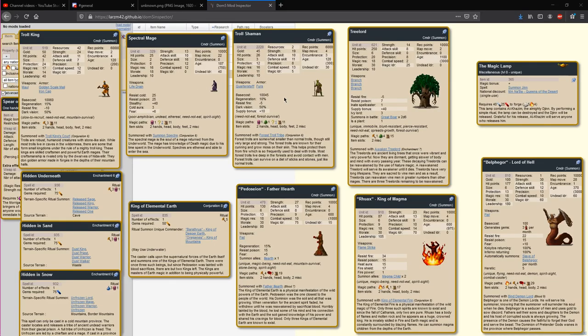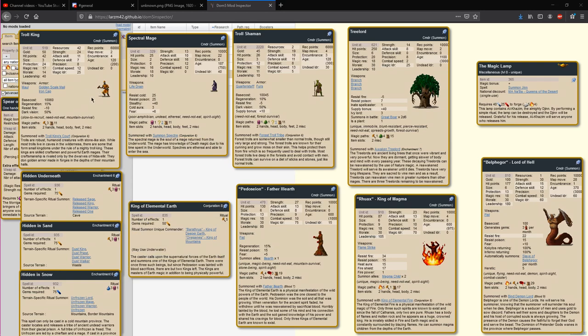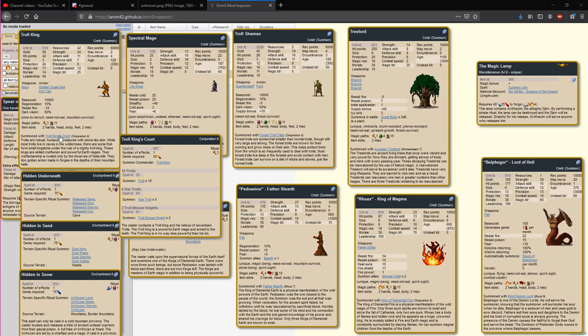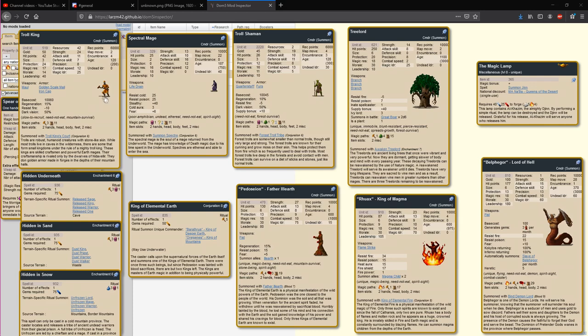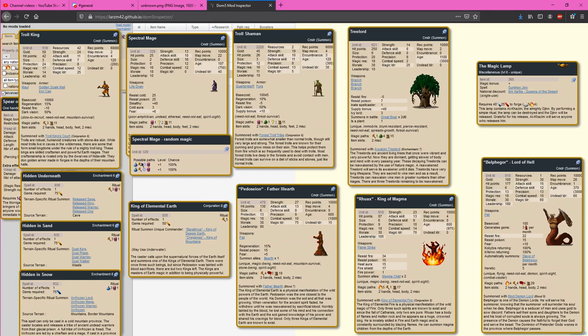When it comes to Earth, the most common summon with a focus on the Earth Path is the Troll King. This comes up when people have Earth 2 mages — they build Earth Boots, put them on, and summon a Troll King who can then wear Earth Boots to be Earth 4. Just like other trolls, this comes with a retinue, all of which costs upkeep. This is your basic unit for getting up into Earth. Spectral Mages can also help get into Earth but are not very reliable for getting Earth 2 — about a third are going to have at least one Earth.